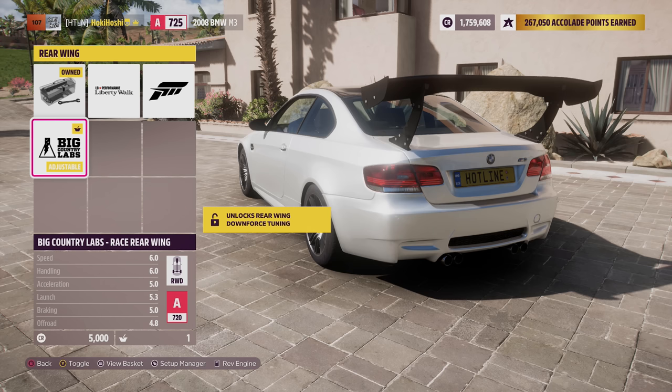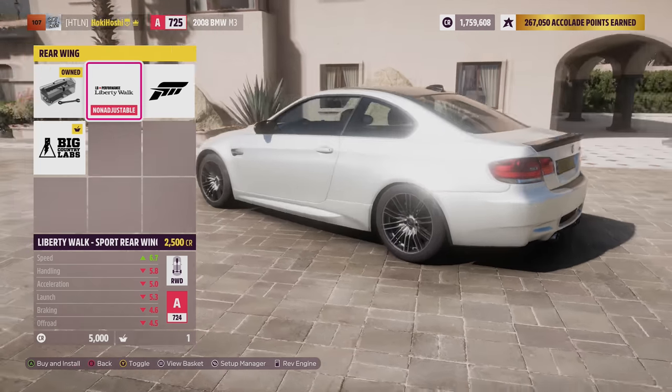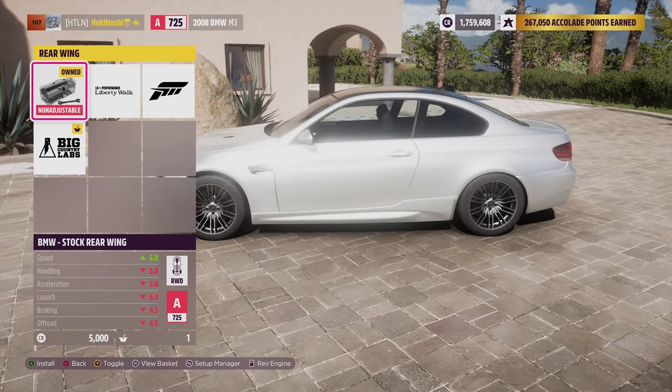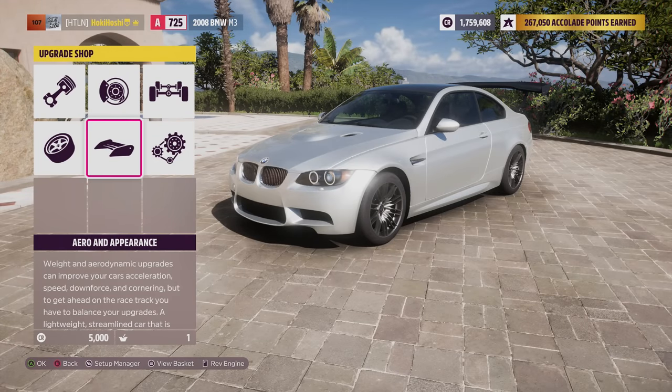A lot of the time, adjustable rear wings will increase PI, and if so, only add it if you notice significant rear grip issues at speed. You want to try and get away with not using adjustable aero on most builds if you can, but especially on higher class cars it can be hugely beneficial — downforce is a beautiful thing. Now, depending on your car, you may also have non-adjustable options like bumpers and side skirts. These can be great for making little tweaks at the end of your build, because some of them may add or reduce just one or two PI. If you're floating just above the max PI for your class, a slightly heavier body kit might be just what you need to get back into the right class restriction.